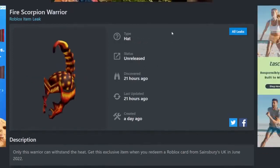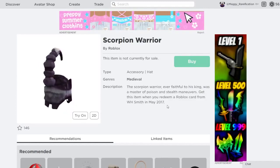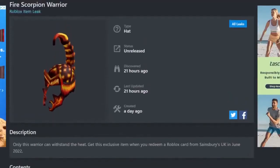Next up is the Fire Scorpion Warrior. I think this is actually one of my favorites this month. It is a retexture of the Scorpion Warrior helmet from five years ago, so it's quite old. They made a fiery texture of it which looks really awesome. If you do want to get it, you can get it from Saints Braids Night Kingdom.